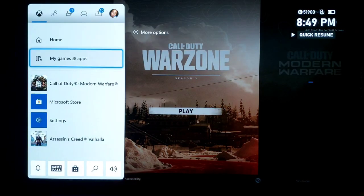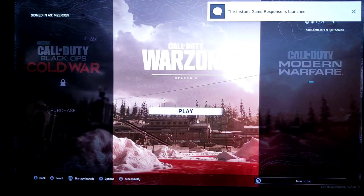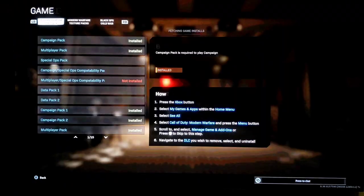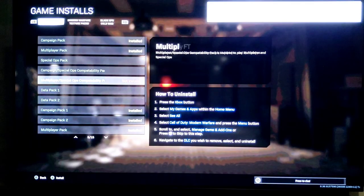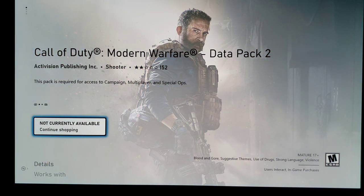Now if you're like me and you install Call of Duty Modern Warfare, you may have noticed you've downloaded 183 gigabytes of data and once the game loads you are being told you're missing the Datapack for the campaign, multiplayer, and co-op. When you click on Datapack 1, the screen tells you it's not currently available in store. And when you go back and try to get Datapack 2, it takes you to the store and tells you the exact same thing. This is how you are going to fix that issue that everybody who has installed this game is completely fed up with because it's unplayable.